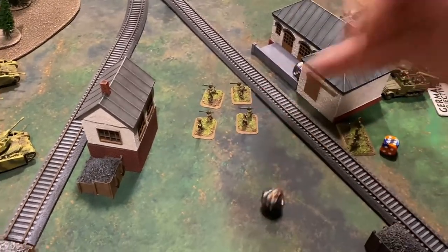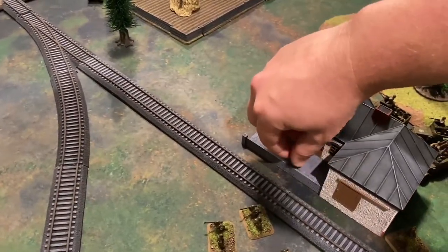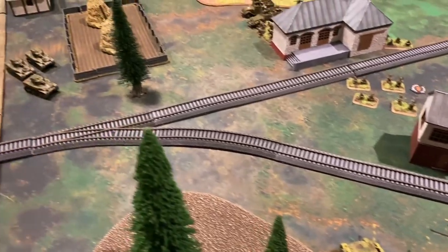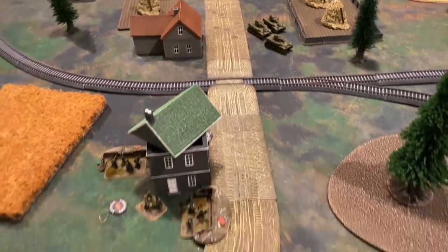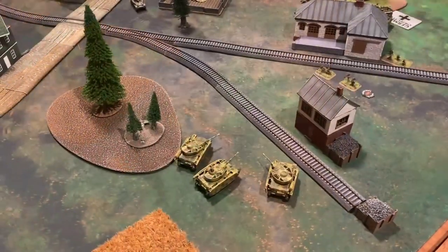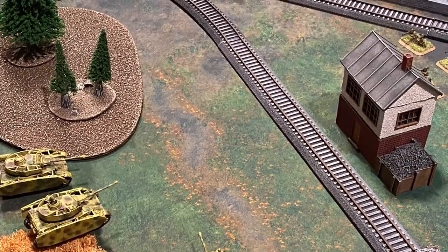That stand is removed. Another bazooka team, the mortar team, and the platoon leader all pass their saves. The third Panzer IV fires its main cannon at the approaching Stuarts — normally hitting on fours, range makes it fives — and both shots miss at halted rate of fire from the blitz maneuver. They then use stormtroopers to shoot and scoot, backing up a little further.